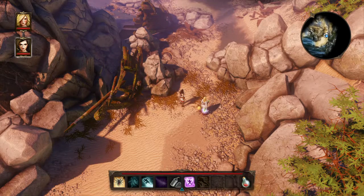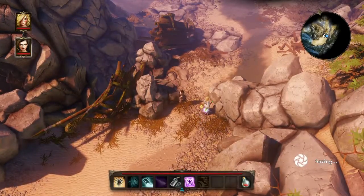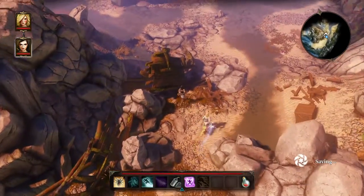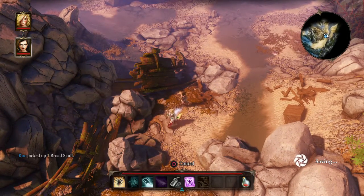Okay, back to the game. So here when we press and hold X, we're searching — this is a way to make sure we don't miss any items. And we pick up this skull.